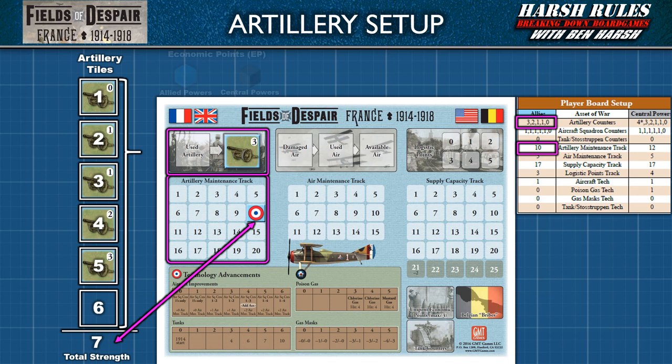This will require players to spend some of their economic point cubes on maintenance. Economic points are the game's currency. Players receive these cubes to spend on maintenance and technology upgrades, among other uses. The Allied player must spend at least one economic point cube to maintain their artillery level. If a player allows their artillery maintenance level to drop below their total artillery strength — in our example seven — then that player must break down their artillery tiles into lower-strength ones to meet the new level.